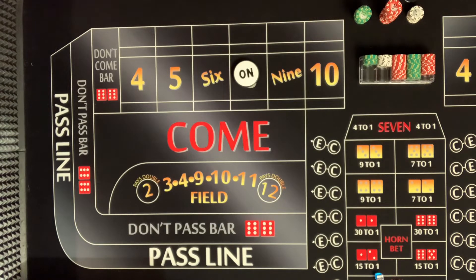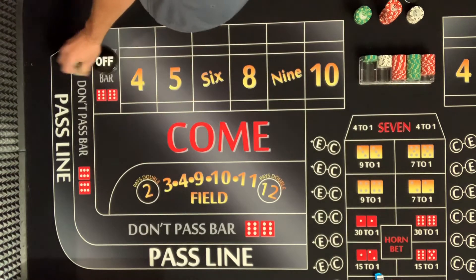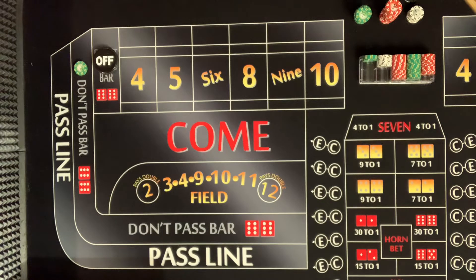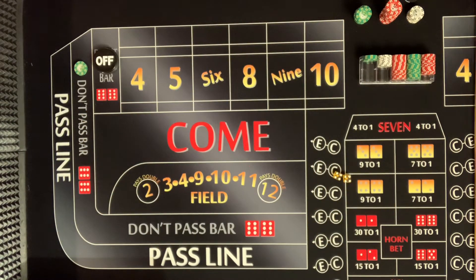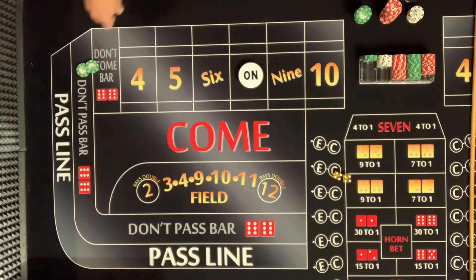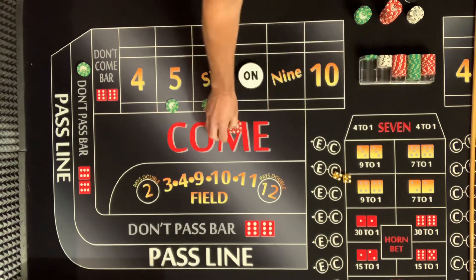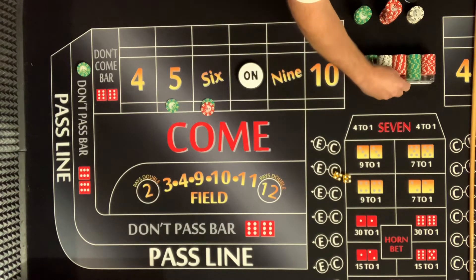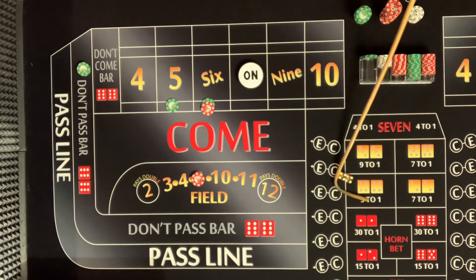Let's see what happens on the short rolls. I probably would lay it. Hard eight — Square Bear! Don't say 'hard eight Square Bear,' hit the like button! All right, that's cool — thanks for watching, subscribe, hit the like button. Iron cross on the toes and the point is eight — so this is perfect, we don't have to hedge anything.